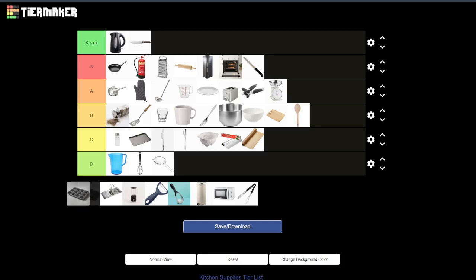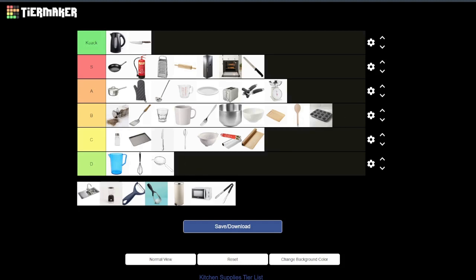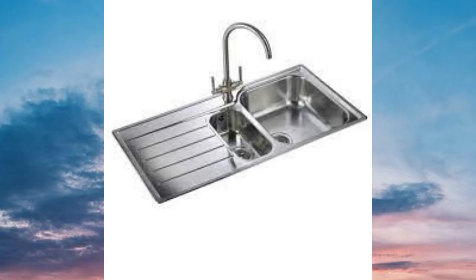Maybe B tier — it is heavier than the baking tray and you do have the shield ability. And the dents in it — if someone has a knife and they stab into one of those holes they could just drop the knife.